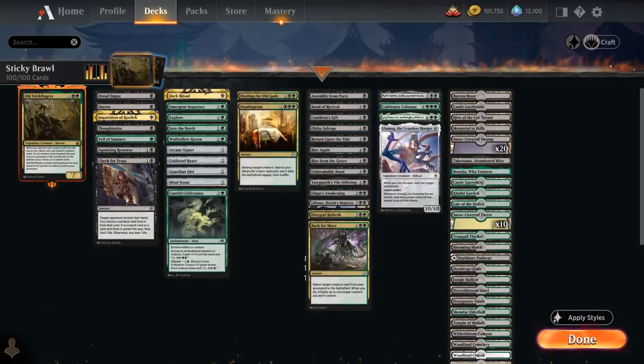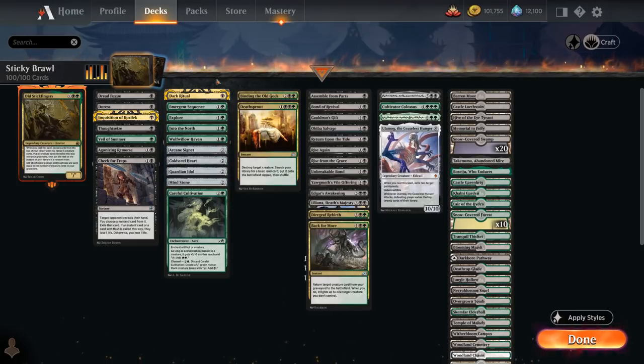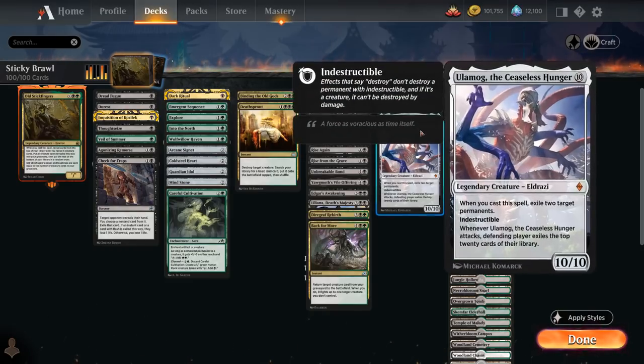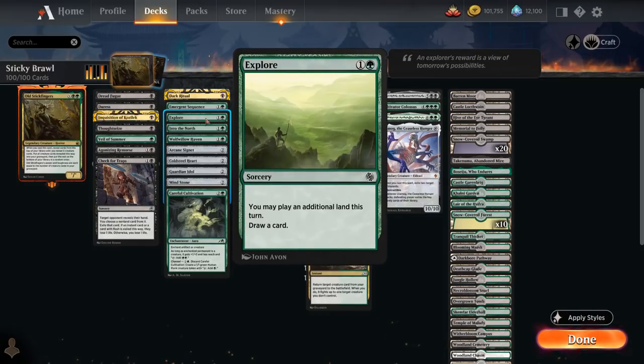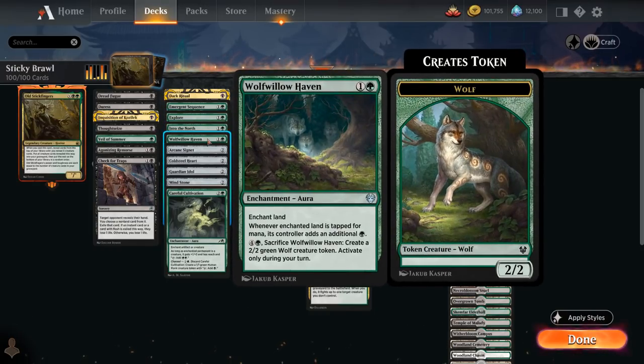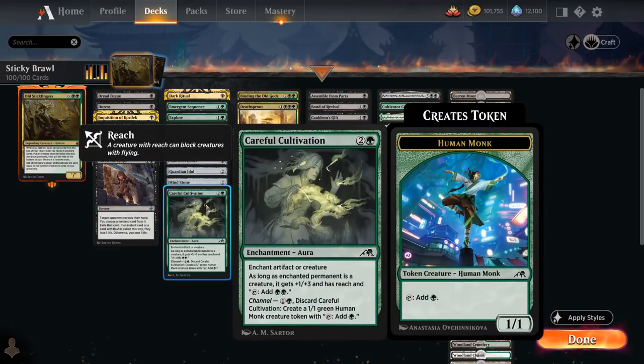We've got some ramp cards including Dark Ritual and a whole host of two-mana ramp cards. Of course these can't be creatures, because that counteracts our game plan of putting our creatures in the graveyard. So we've got Emergent Sequence, Explore, Into the North, Wolfblooded Haven, plus ramp artifacts with Arcane Signet, Coldsteel Heart, Guardian Idol, and Mindstone. Careful Cultivation can be channeled to make a 1/1 creature that can tap for mana.